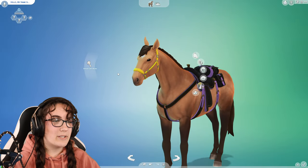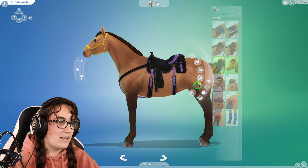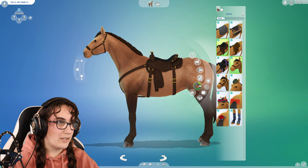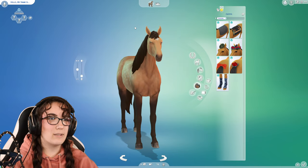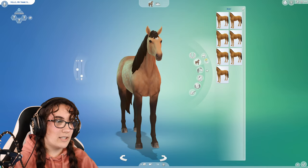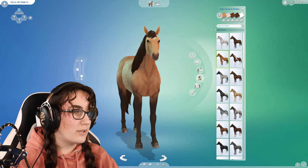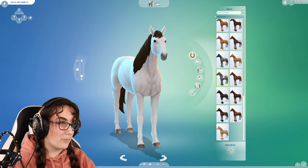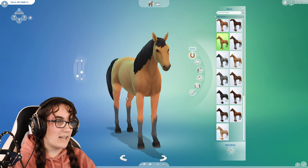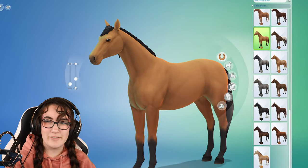We are going to be starting with Spirit, and funnily enough this horse already kind of looks like him. There is a lot of fun-looking tack here right now so let's go to everyday wear so we can have a nice blank slate. This horse is currently a Lusitano but what we're going to do is find the Mustang. Here we have Mustang, and obviously they've gone for a little bit of the Spirit vibes already.